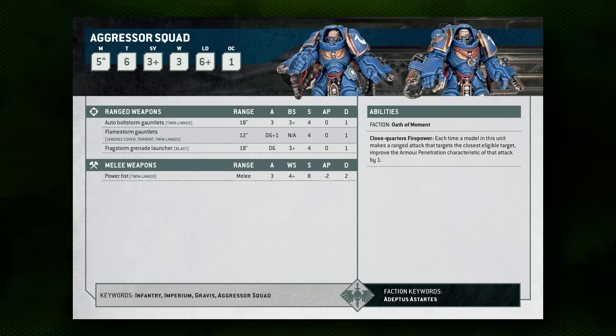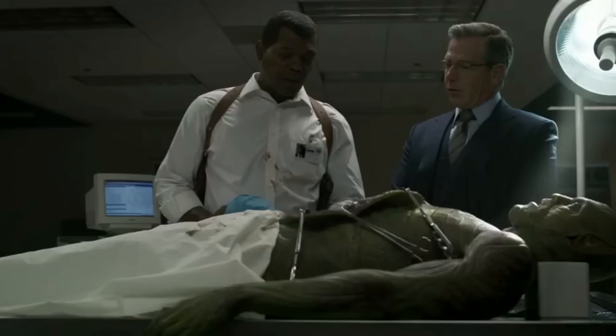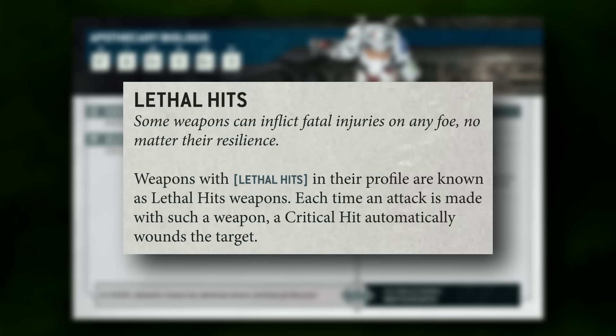So how can we absolutely abuse this unit to do massive damage? The big addition is a new unit from the Leviathan boxed set: the Apothecary Biologus. He's a Gravis-armored apothecary more focused on dissecting opponents and instructing his team where to shoot to kill them most effectively. While joined into a unit, he grants them the Lethal Hits ability — on critical hit rolls, you automatically wound without rolling the wound roll. That's a big deal especially for the low-strength Frag Storm Grenades and Bolt Storm Gauntlets these Aggressors are shooting.